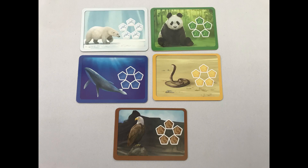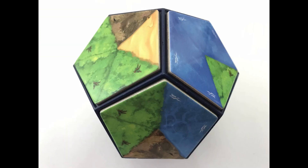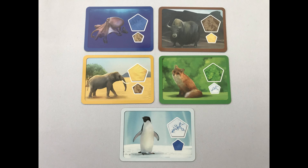The first is having the most of one kind of region. For example, the panda goes to the player that has the most forest regions — these can be separated anywhere over the planet. For example, this planet has two forest regions. The player with the most of the required region takes the animal card.